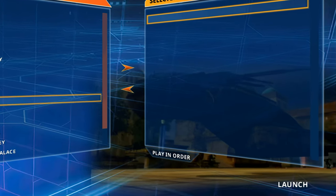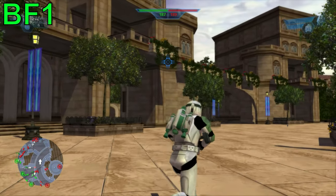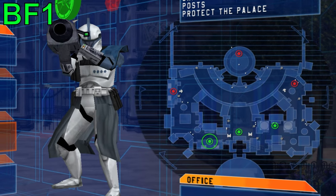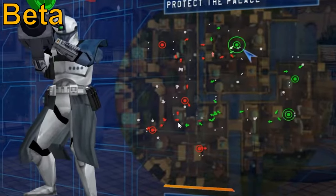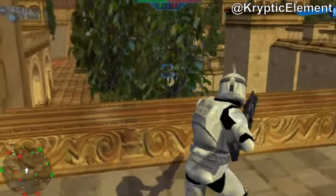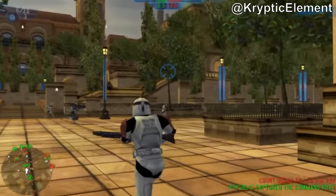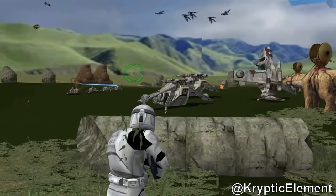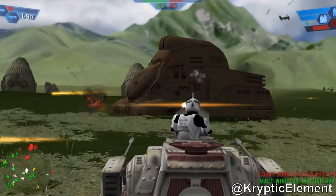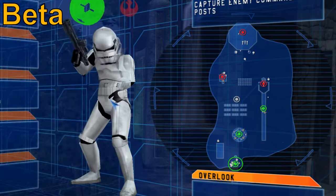The previous screenshot of Theed uses the beta version of the map — quick shoutout to Cryptic Element for the awesome beta map showcases. Although it wasn't as detailed, it was much bigger than the final version. A lot of people in the community prefer this map's layout over the final one, since it divides points of interest with rivers and bridges, giving it a more unique Venice-style vibe. It would be so cool using the gunship and MTT in the beta version of Naboo Plains, as well as all the other really cool maps that were drastically changed before launch, like Yavin 4.